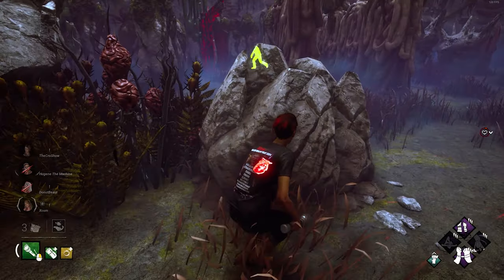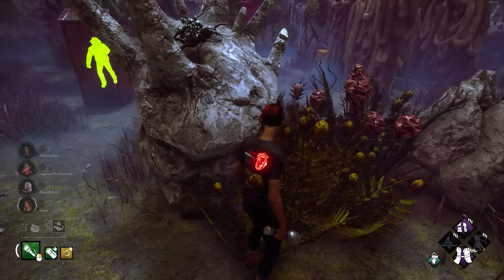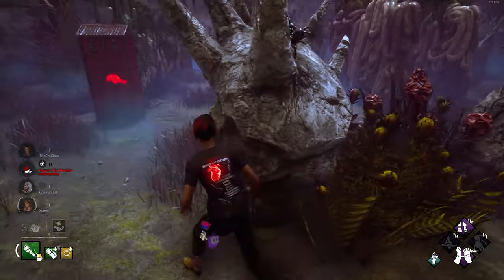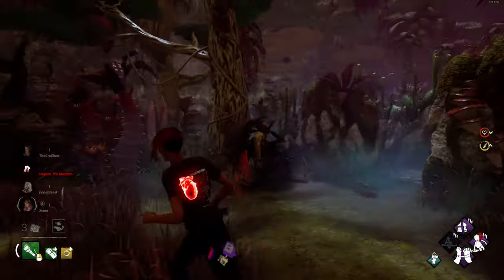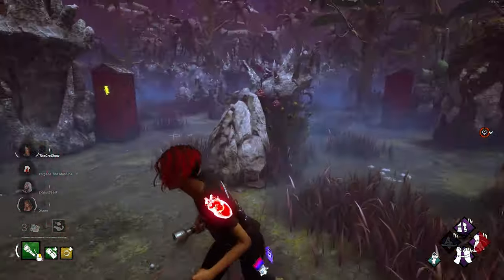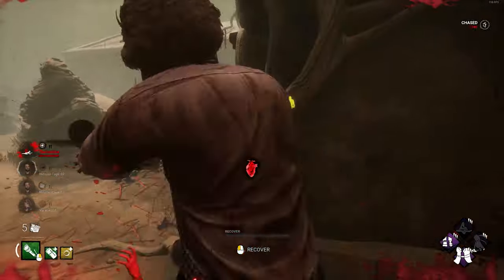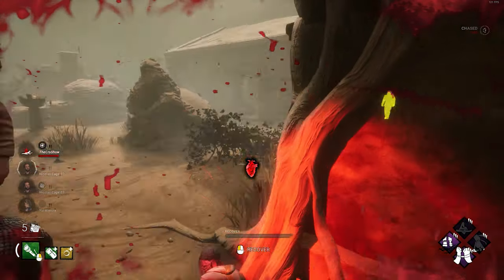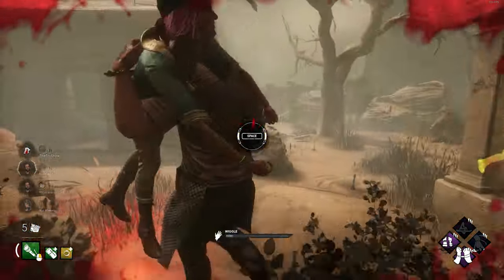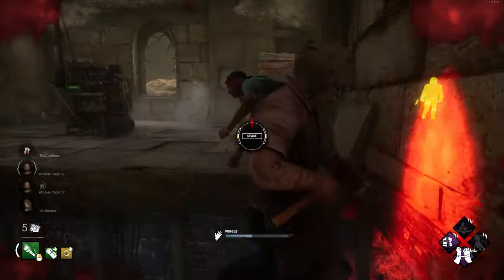One thing I discovered is that people go down against walls quite a bit, or up against big rocks or trees. That's another problem in the community we don't really talk about very much, because if somebody is nearby, they can't get the flashlight save when you're up against a rock. Also, Background Player really struggles with indoor maps because there's just walls everywhere. Background Player probably works best with Flashbang, because if you get those indoor maps or if people go down against the wall, you can get saves with Flashbang.